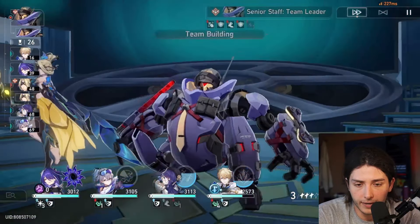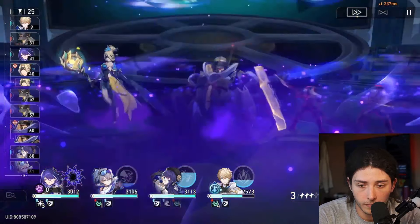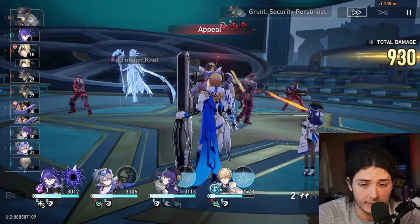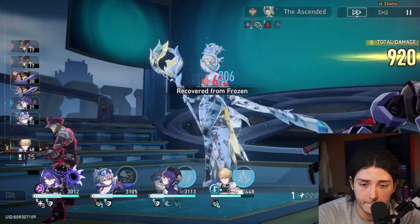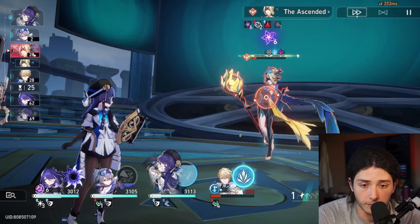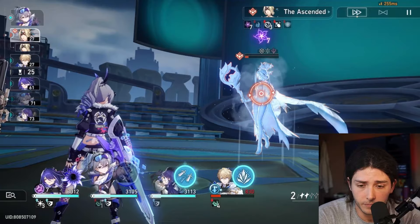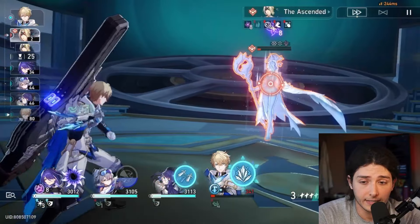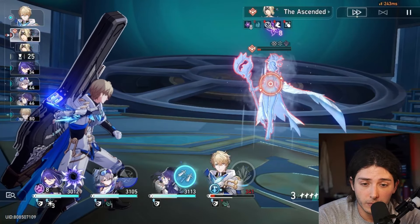Now we're on the Acheron side, and luckily we do have a Trend on Jepard, which makes our Slashed Dream point generation extremely good — we actually have a ton of points, where a lot of times we're overcapping. Thanks to the technique on Pela, we get the ult up immediately; that's why we use Pela's technique instead of Acheron's. We're at exactly three points of Quadruple Ascendance, so we'll pop Acheron's ult right now, then attack with Jepard. Every single attack essentially translates to a point of Slash Dream for Acheron thanks to the MOC buff.